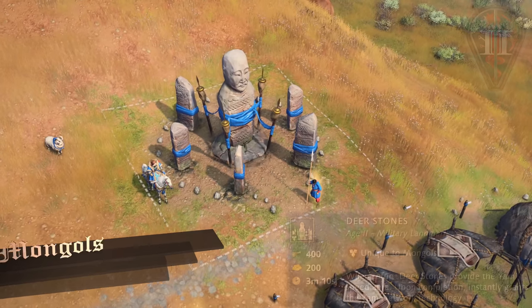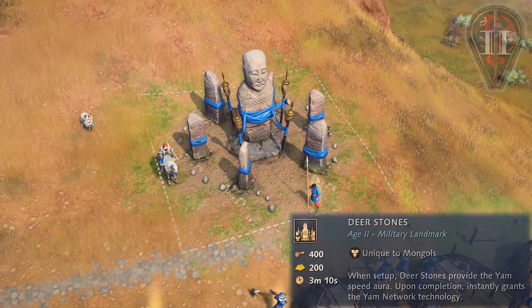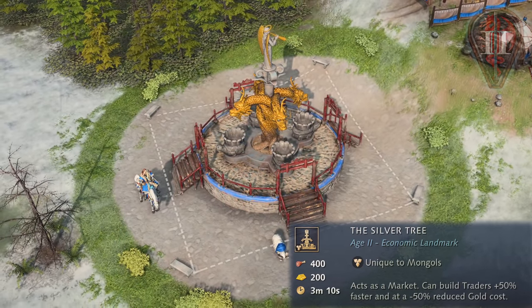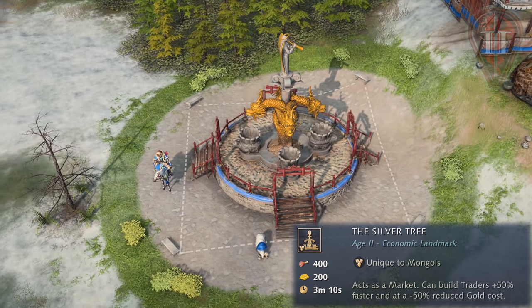Heading to the steppes, the Mongols can choose between the military landmark of Deer Stones, which provides the Yam Speed Aura and instantly grants the Yam Network technology, or the economic landmark of the Silver Tree, which acts as a market and can build traders 50% faster and at 50% less gold, to advance to the feudal age.